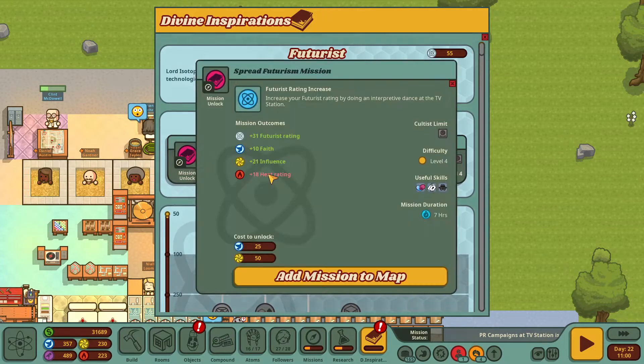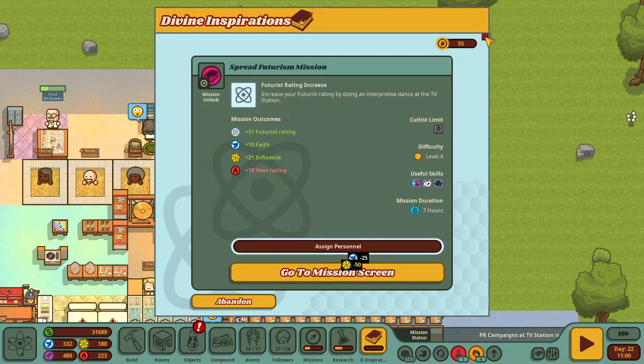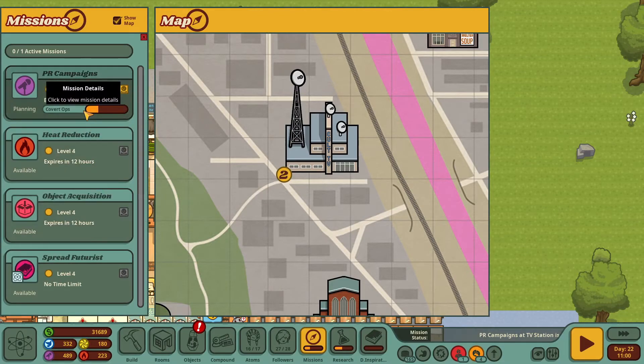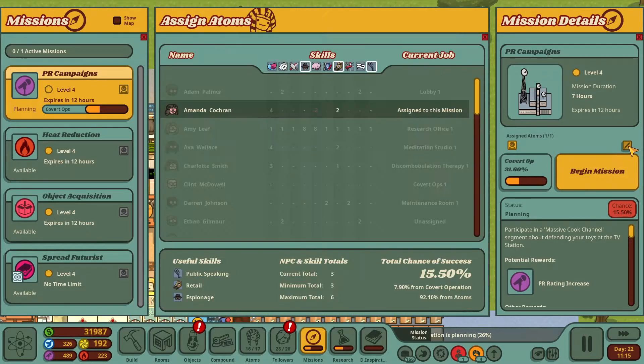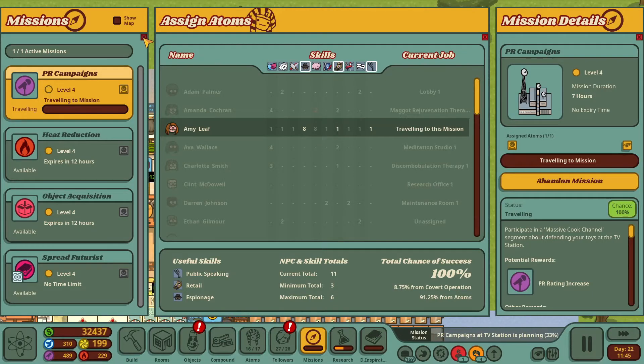Finally, missions are a little more difficult, as the difficulty level to match up is a little higher, so you're going to need better quality cult members to complete those missions, or lean on your covert ops room a little bit more.